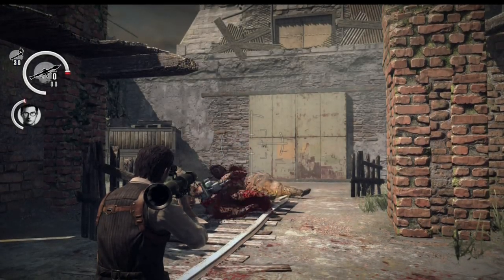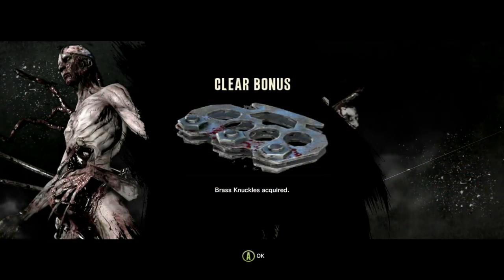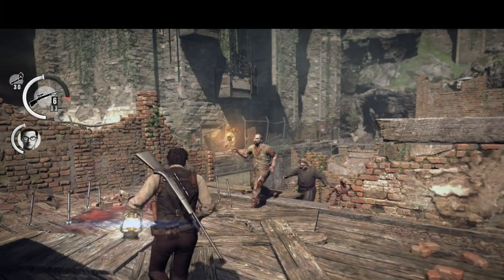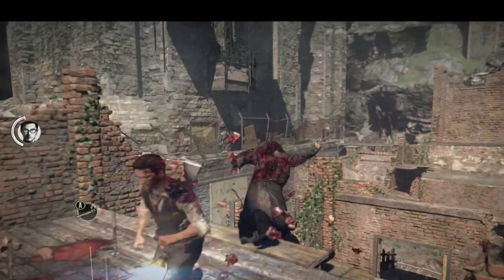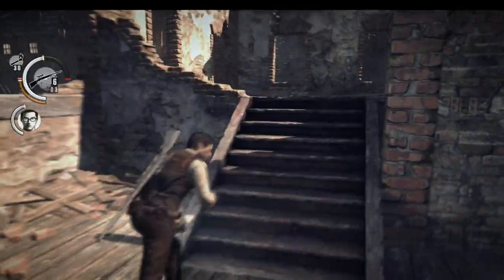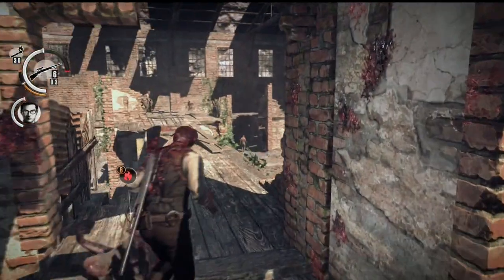As disappointing as this is, the next unlockable — the brass knuckles — are much more satisfying. These are unlocked by completing Nightmare Mode once. Combine these with fully upgraded melee damage and you can one-shot nearly everything except bosses. To use the brass knuckles, just unequip your weapon and hit the melee button. But be careful — you have a tendency to step on enemies near you. You can't aim and use the brass knuckles, which is a downside, so watch where you are when you take a swing.